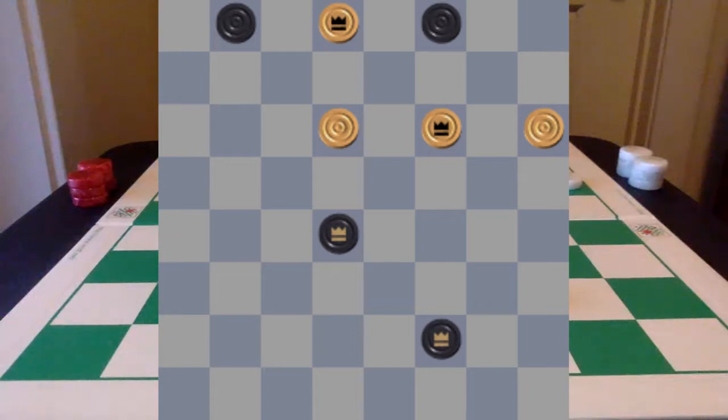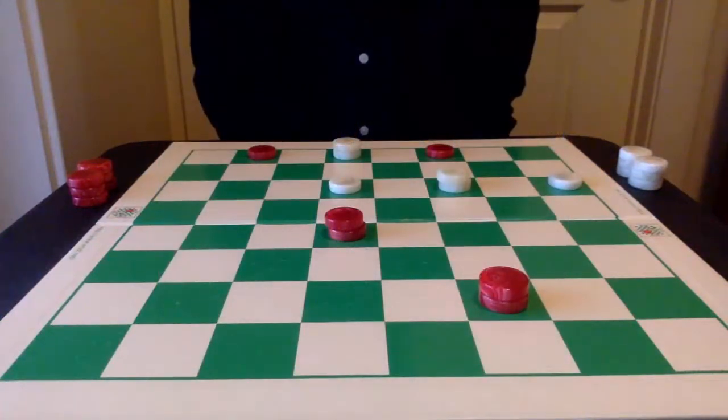The first thing I do when evaluating a position is count the number of pieces for both sides. It sounds really simple but it's really important to do. In this position we can see red has four pieces and white has four pieces. Next I assess the value of the position. Here both sides have two kings, so there is no king majority, but the red kings have more freedom and the white kings are underdeveloped because of the red bridge. White also has a liability with the piece on 10 and also on 12.